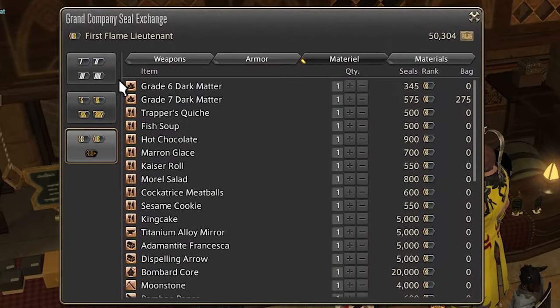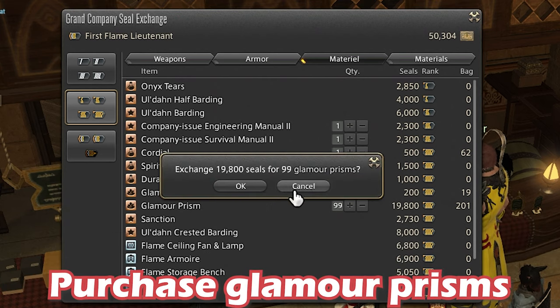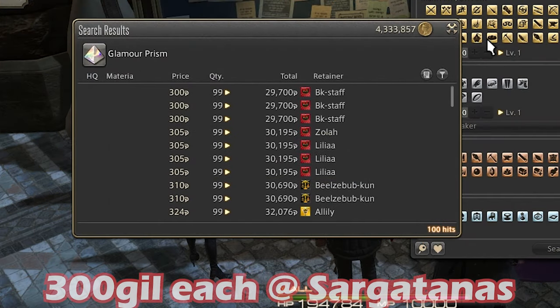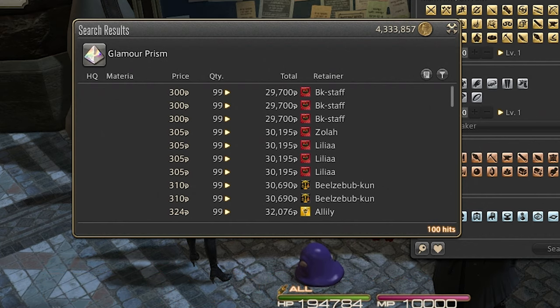Second, company seals. Company seals can give you Glamour Prisms which you can sell on the market for a pretty immediate modest penny. These don't seem like much, but they do add up over time. In general, you can expect around 100 to 200 gil per Glamour Prism. But if you're in for the long con, there's actually an even better investment.